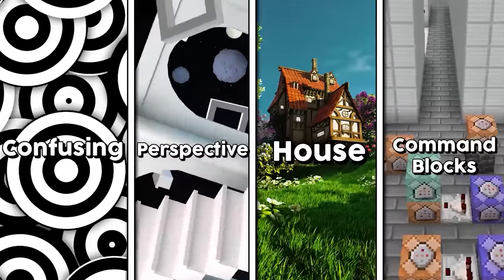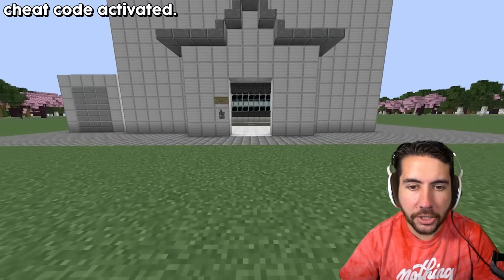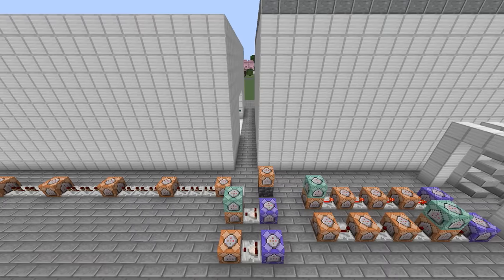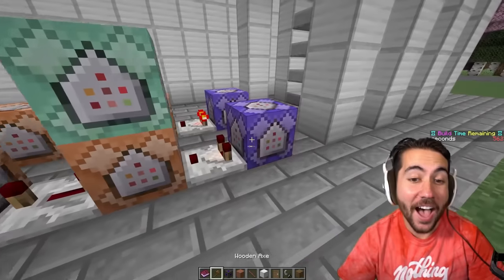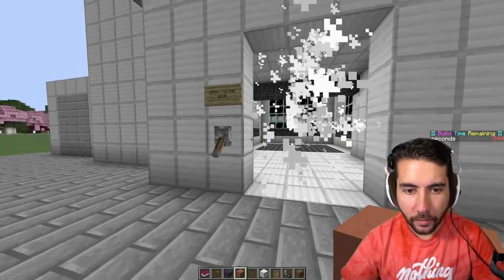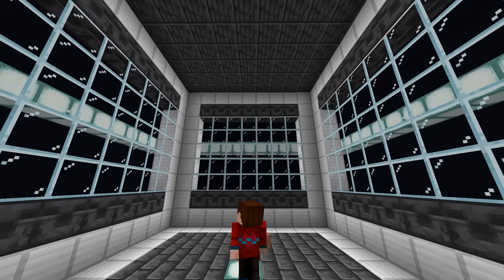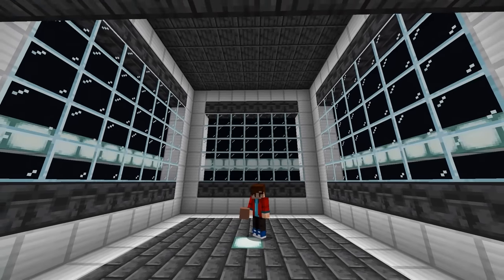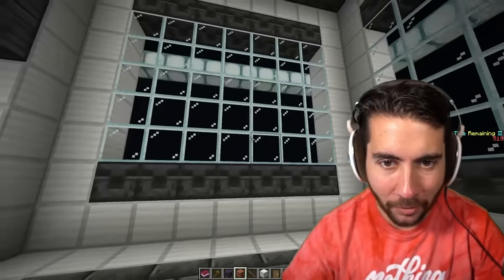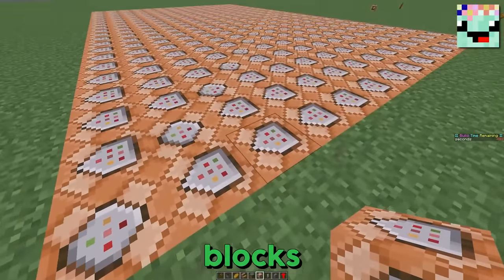Round four: Command blocks. You must build an illusion utilizing command blocks. We used slash slash illusion to paste this right here — this is an incredible command block elevator. It took us several days to pull this off. There's an immense amount of commands in this bad boy. I don't know any of it, and Isaac doesn't know that I don't know. This command block elevator is quite simple — you're going to open and close the door, call the elevator, and it actually feels like you're in an elevator that's moving, even though you're not.